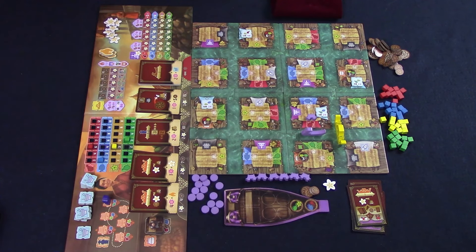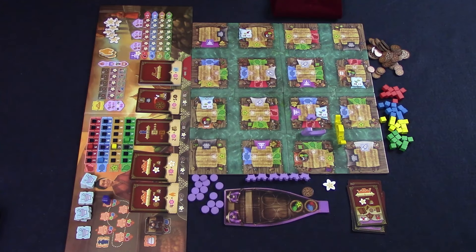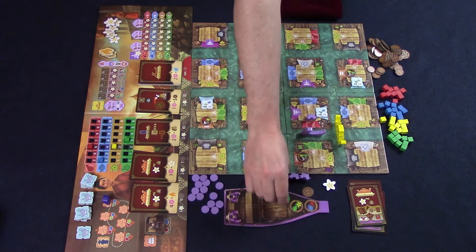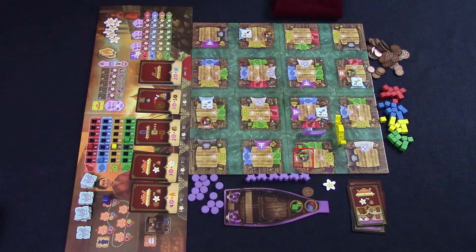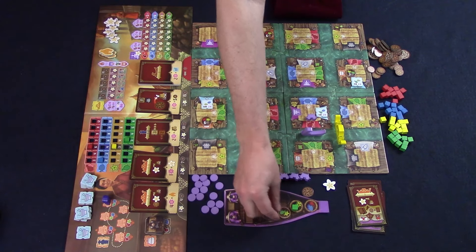At a market stall, you can buy or sell goods of the indicated type based on the current market value for those goods. You can only store goods in your boat if you have a matching space in a basket. At a basket stall, you can buy an additional basket for your boat to store more goods — pay the cost, place it in an empty spot in your boat, then draw a replacement from the bag.